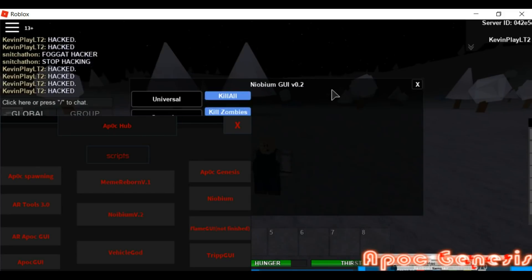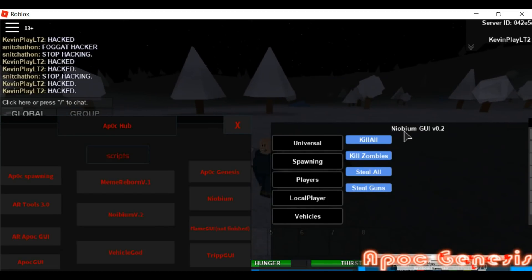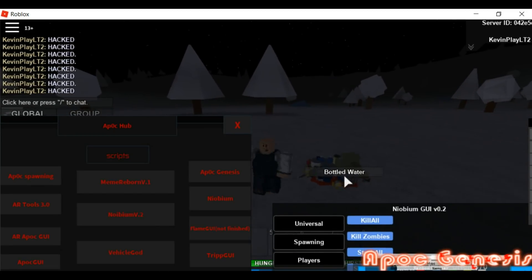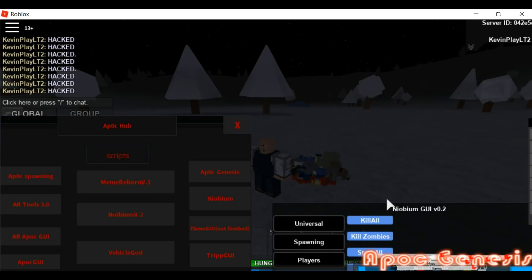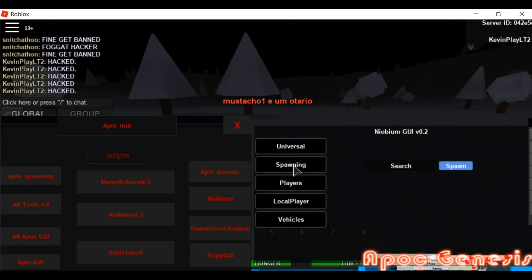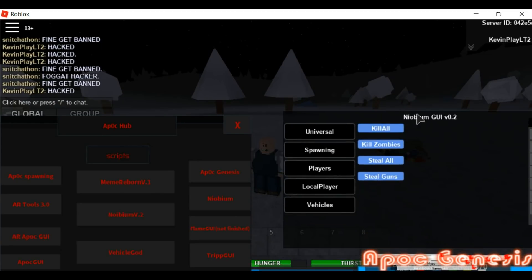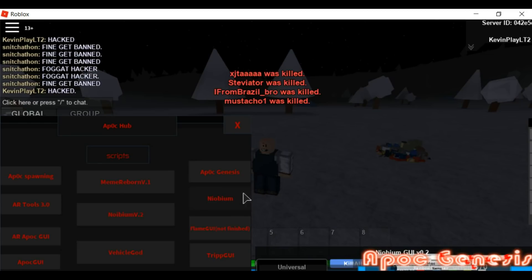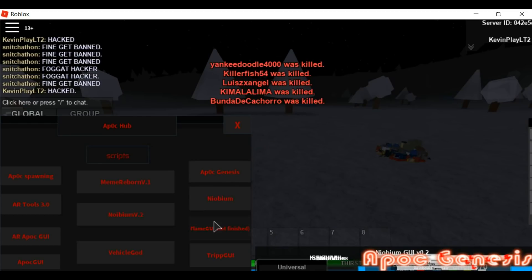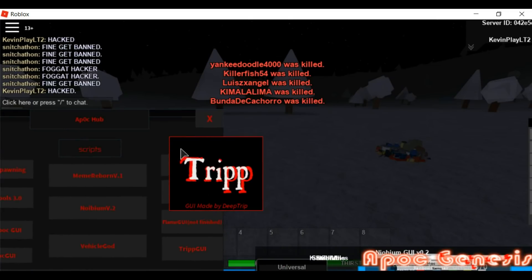This one right here has kill all, kill zombies, steal all — I'm guessing it just teleports all the weapons or people. There are also vehicle options. You click them and it gives you a bunch of different commands. I'll just kill everybody — I probably did nothing... oh wait, never mind, it killed everybody. Flame UI is not finished so I don't know why it didn't open.